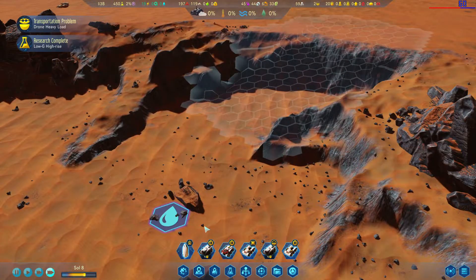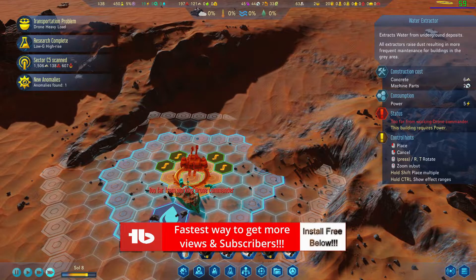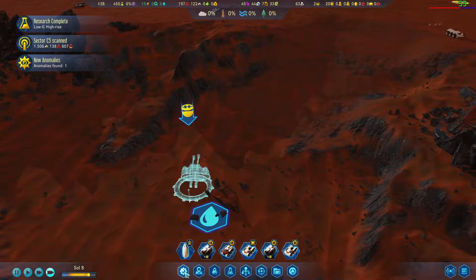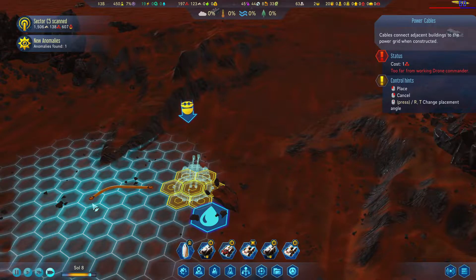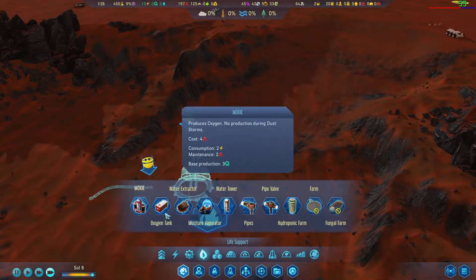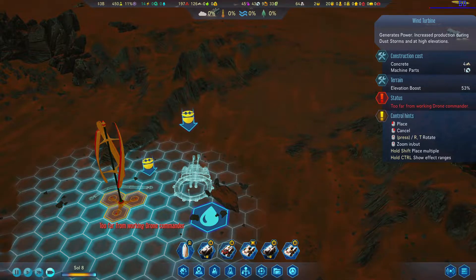That rock unfortunately is in the way — I think we can get around it. We're gonna need some power, so let's go over here. How much power do the water extractors actually need? They need five. We need this running all the time, so let's do one...